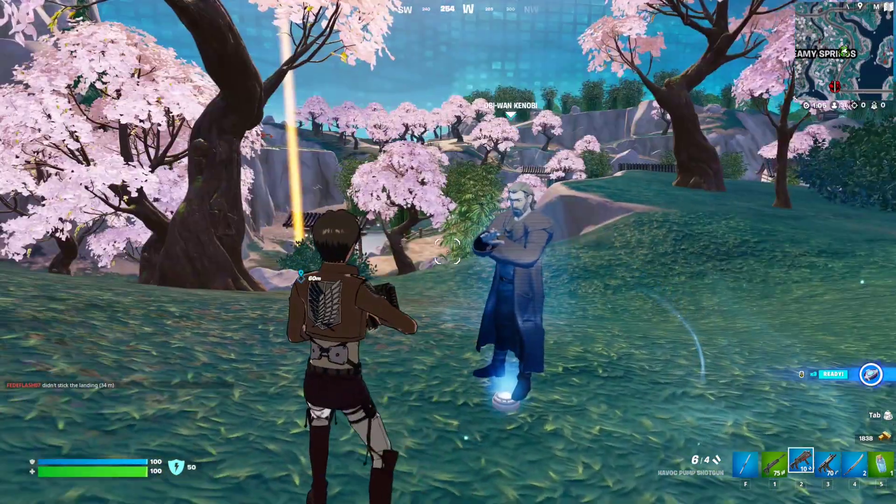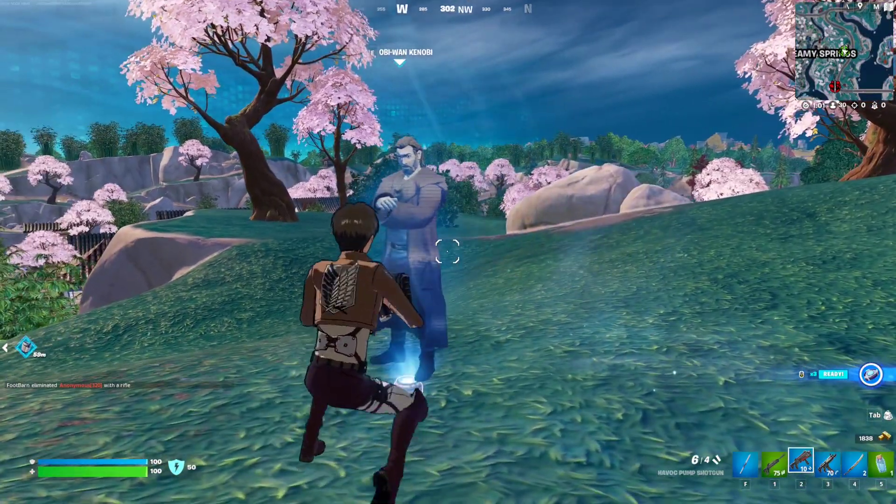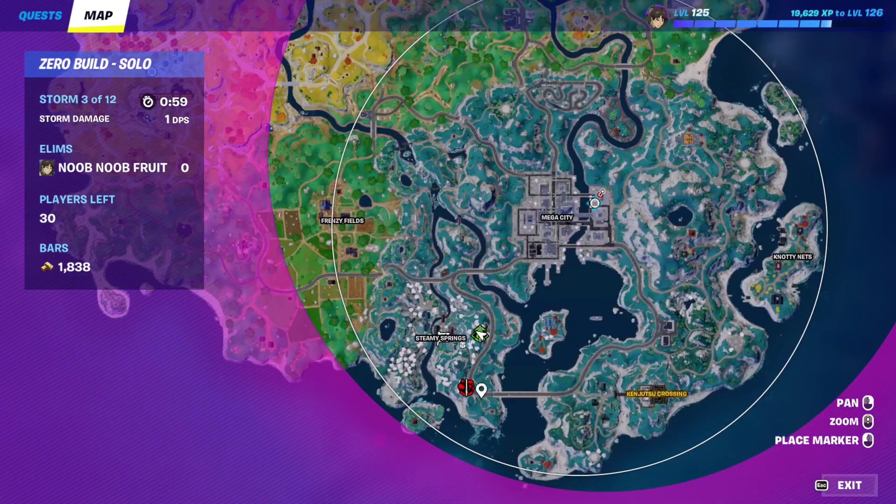For this Star Wars quest, it says you have to use force abilities on 5 opponents, so basically you just need to find yourself one of these Star Wars characters, and they appear throughout the map at different times.